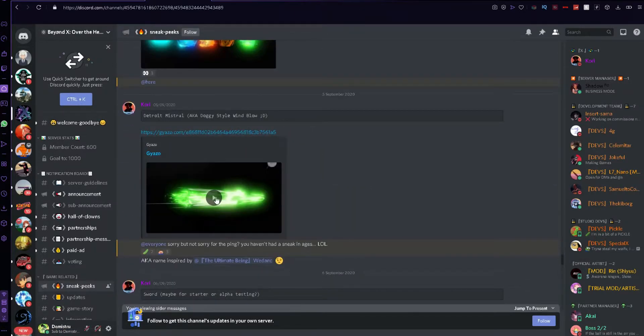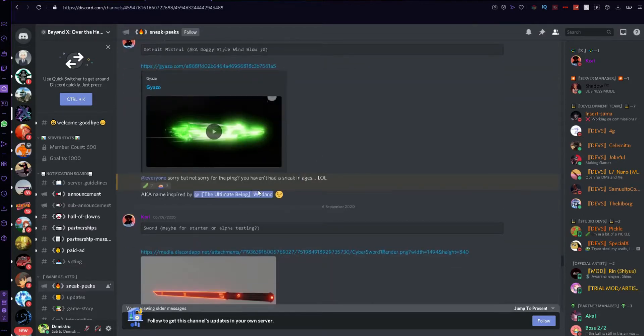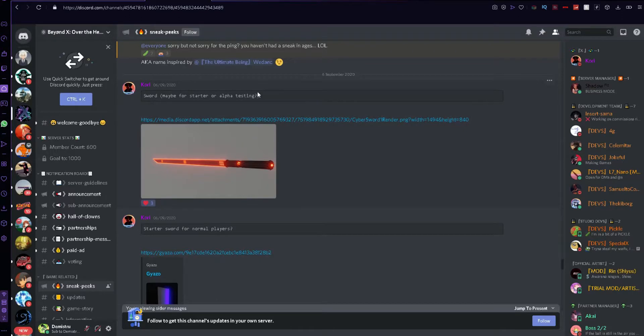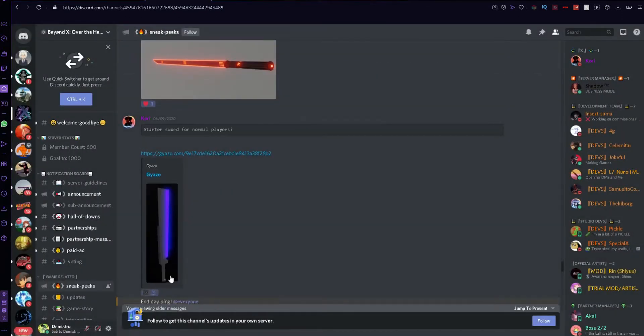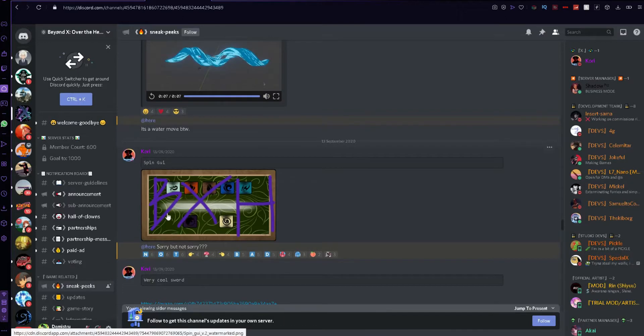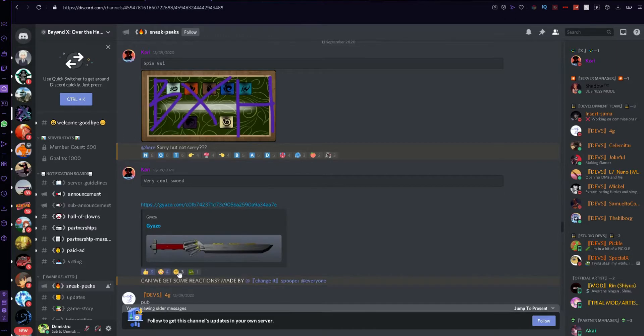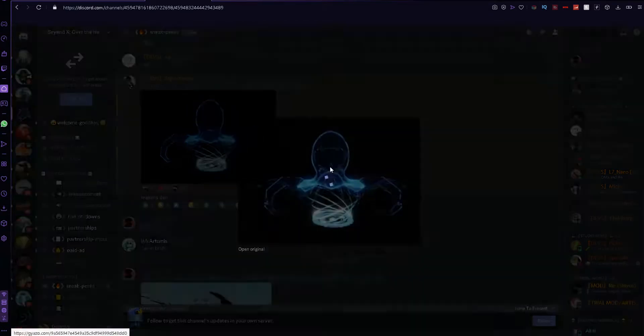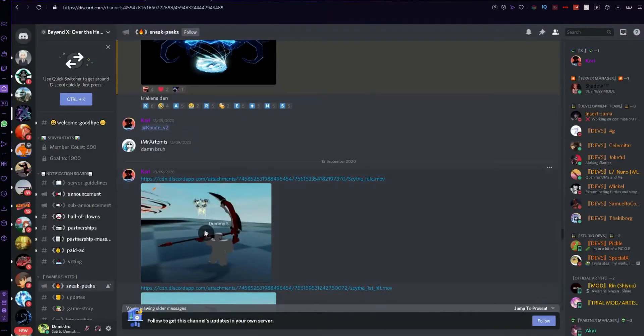Sometimes I don't even believe it's Roblox because of all the quality. Then we have Detroit Mistro, wind blow effects — this is just what it's called. Then we have this sword, maybe for testing — it looks really really cool. A status sword for normal players, this one is just amazing. Then we have a little sneak peek that looks like some water effect and a spin GUI. There appear to be elements in this game. This sword is just amazing.